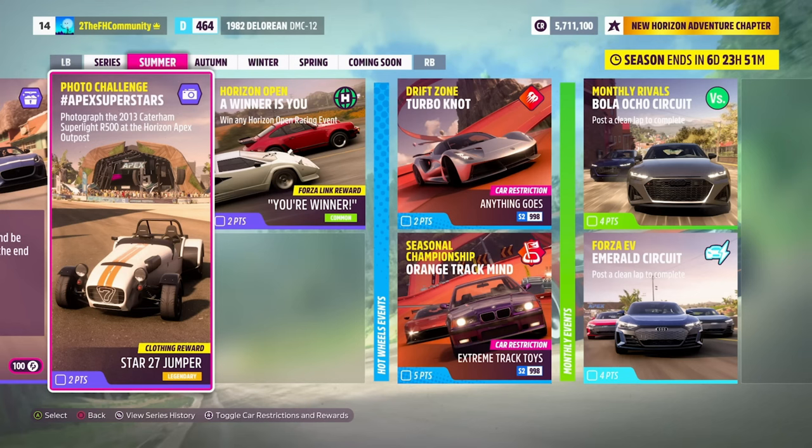I have a video showing how to do the drift zone linked in the description below, and this seasonal championship right here is S2 extreme track toys — as you can see, that'll be extremely fun. The two monthly events that we have let us drive both of the new Audis being introduced into the game this week: the RS7 and the e-tron, so those should be fun as well.